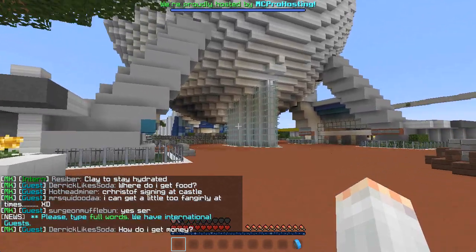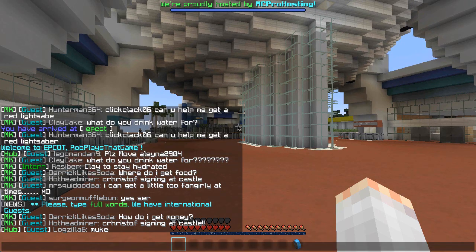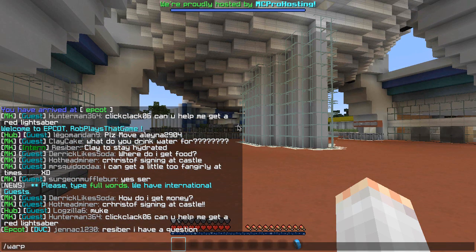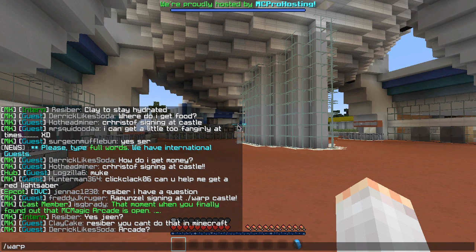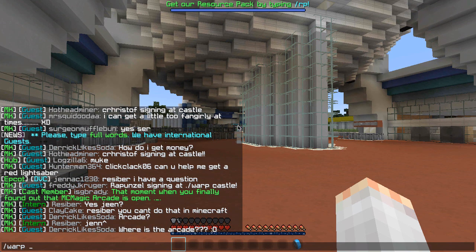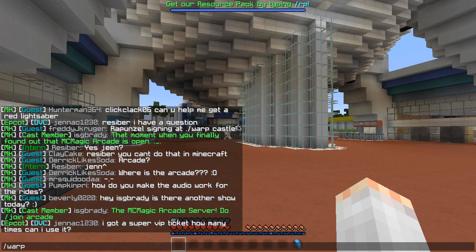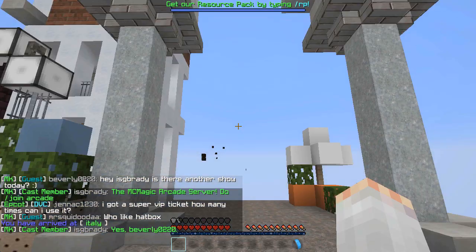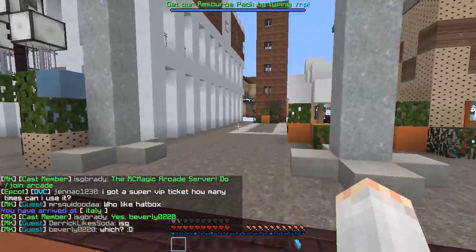Warping is very similar and simple to the way we connect to the server. All you have to do is open up the chat and type /warp and then enter the warp you want to go to. You can find a comprehensive list of all the warps on MC Magic's website, which is mcmagic.us. A lot of the time you can just guess it — they're usually shortened versions of the ride's actual name. So let's warp to the Italy Pavilion in Epcot with /warp Italy. And now we're here, almost on the other side of the park in an instant.